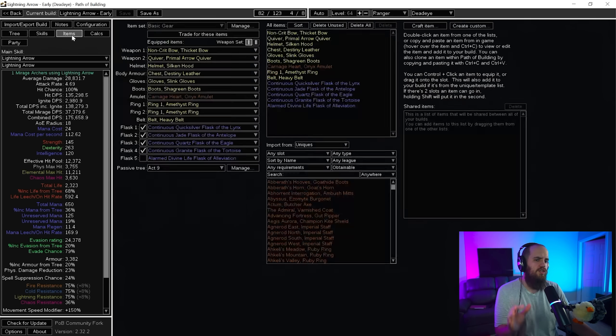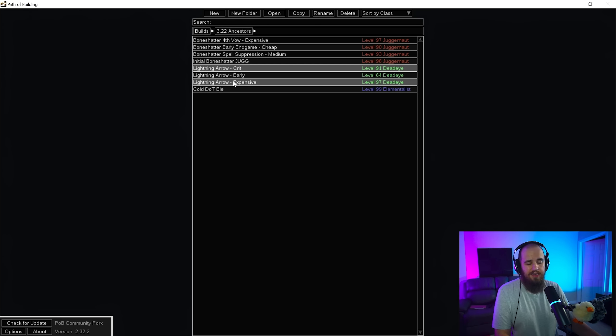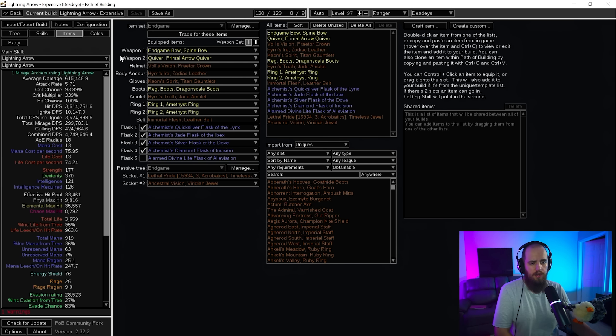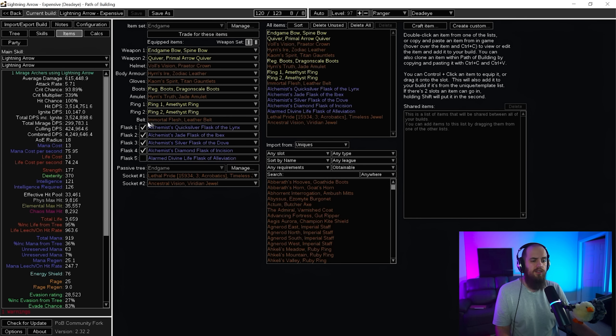Moving into the crit version, there have been some decent changes — projectile pierce is there as well now, and everything else is updated to match the new Returning Projectiles gem. The expensive rage version uses Comb's Spirit gloves, which give one rage per second for every 100 life recovery per second from regeneration, but turn off your regeneration. We use Vol's Vision, which gives 400 life regen per second if you have zero corrupted items equipped — no corrupted quiver, no corrupted anything. Combined with Immortal Flesh, this setup gives around nine rage per second and near 100% Berserk uptime.